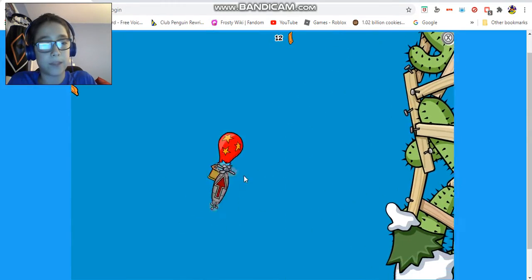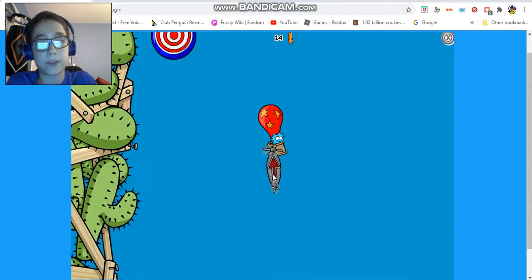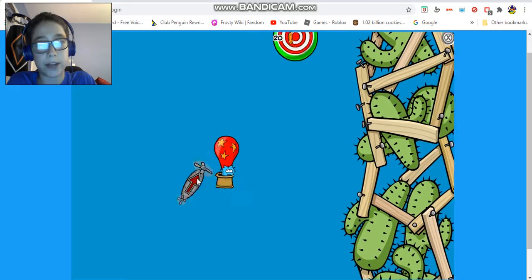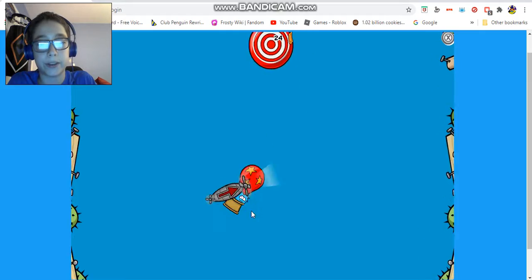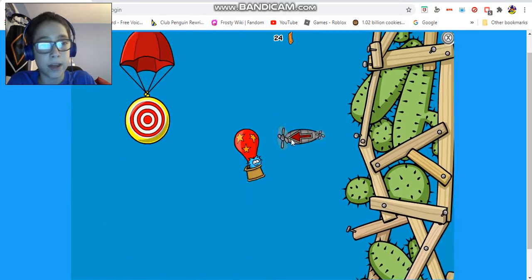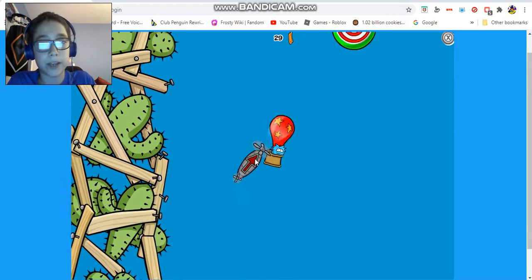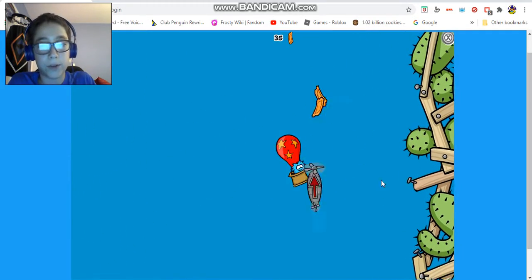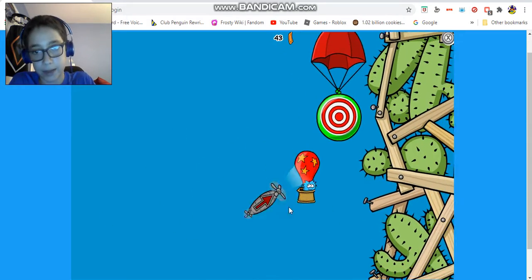So for Balloon Pop you have a puffle in the balloon, and you have this little fan — it's like your hovering thing. The targets are gonna come down and you have to push your puffle in the balloon in the right direction. The targets are basically bullseyes — you have to hit them with the balloon. You push it against the walls; there are cactuses which are sharp and wooden walls which break the balloon. Tickets come out of the bullseyes when you hit them.